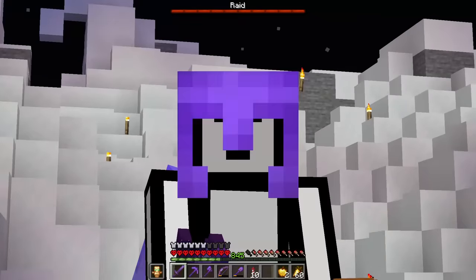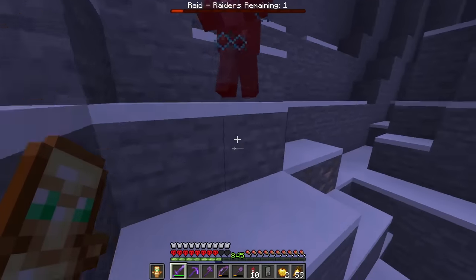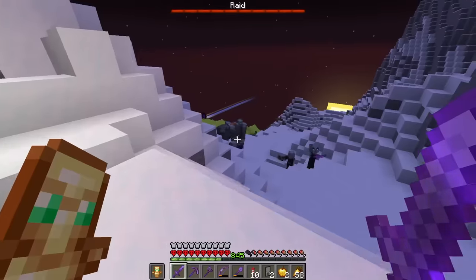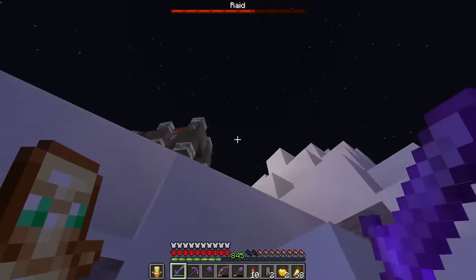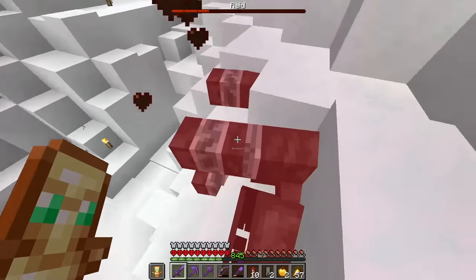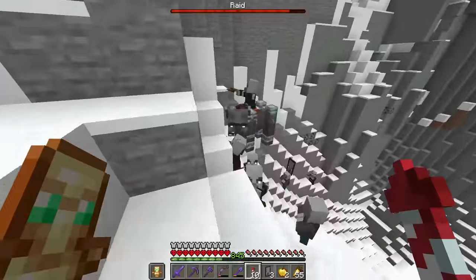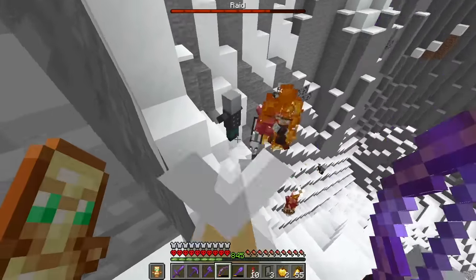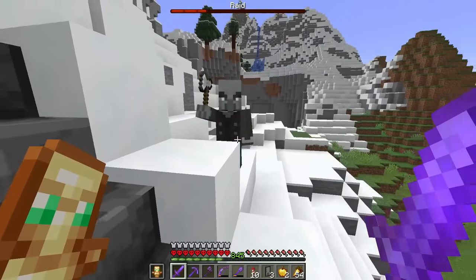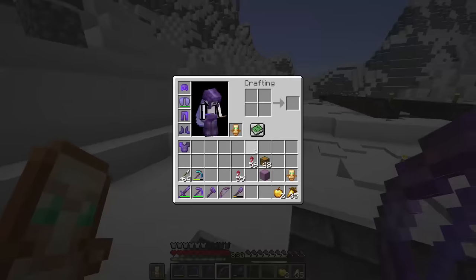There's a raid at my base, so let's get started by collecting our first item — the Totem of Undying. The evokers are hard to hit, but we got the first one. It dropped a totem, but we need to kill the rest of the raiders first. We couldn't find the last guy, but we got our Totem.